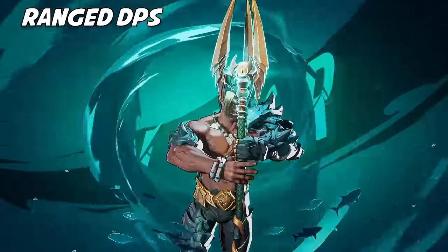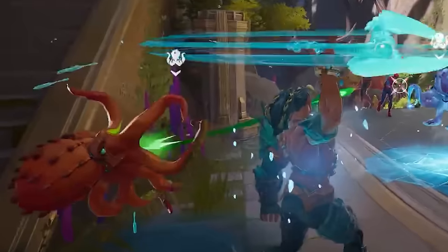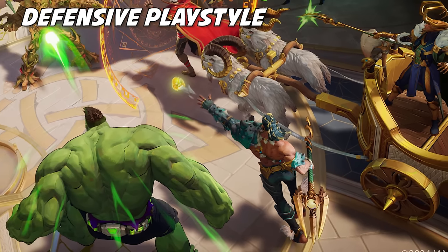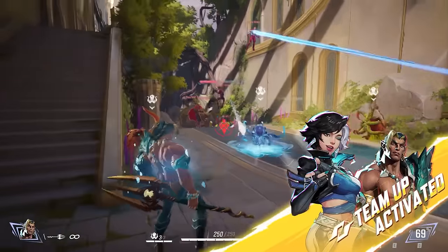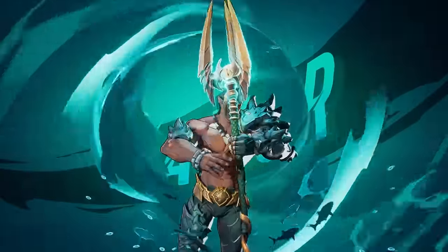Namor is a ranged DPS that throws his trident for basic attacks. The main ability we've seen is a weird little octopus turret, so I think Namor will be a more defensively oriented character that sets up turrets to control a zone rather than pushing into enemy territory. He has a team-up with Luna Snow where she freezes his spears to deal more damage. Also, can we appreciate how cool Namor's design looks? I think it's the best he's ever looked.